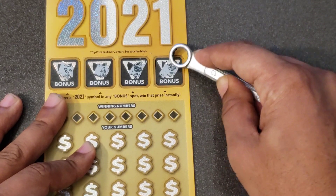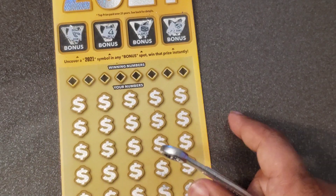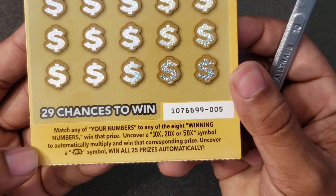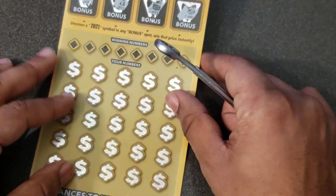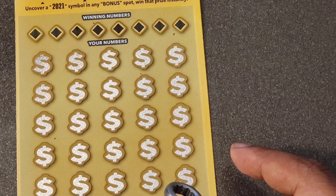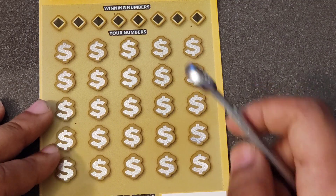We have an engagement ring — no good up there. In the main game we're looking for a multiplier of 10, 20, or 50x, or the win-all symbol, and of course a matching number. Let me zoom in some more, and let's start off with a symbol hunt first.